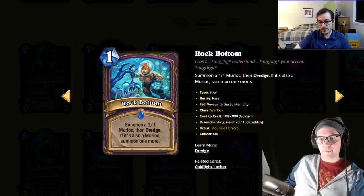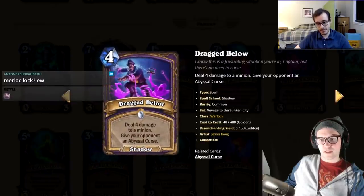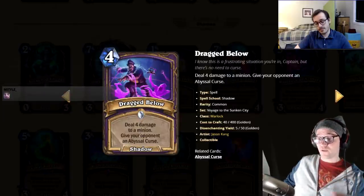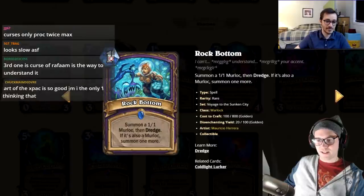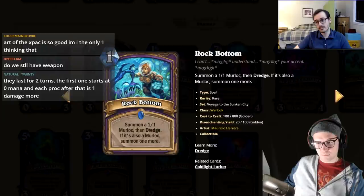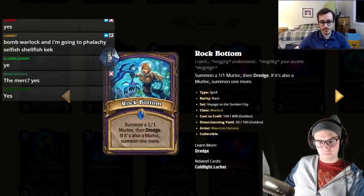Continued curse discussion: opponents can spend two mana to remove a curse, but you spent four mana to deal four damage to a minion, which is bad tempo. Warlock falls behind on tempo running terrible cards to enable the curse package. They briefly check whether Tamsin stays in the game — she probably does as a Forging the Barons mercenary.